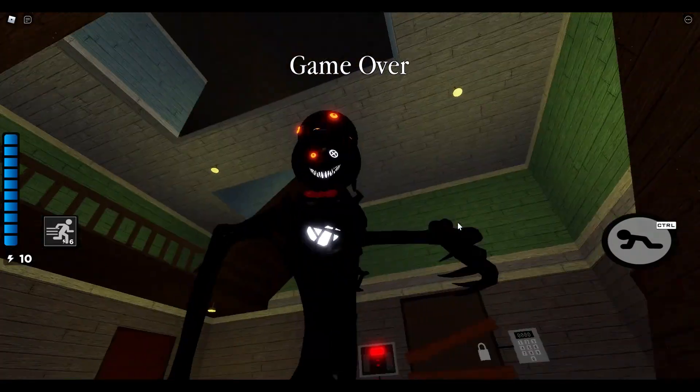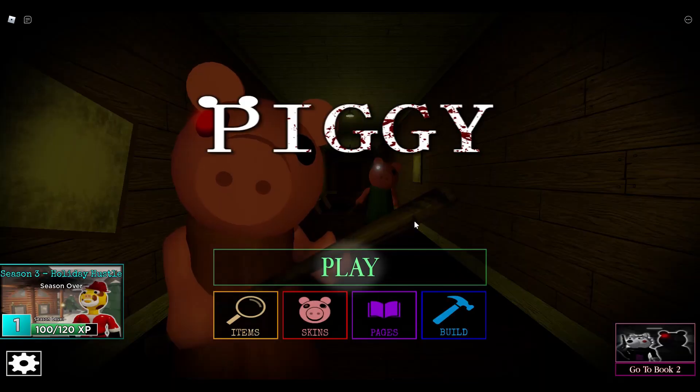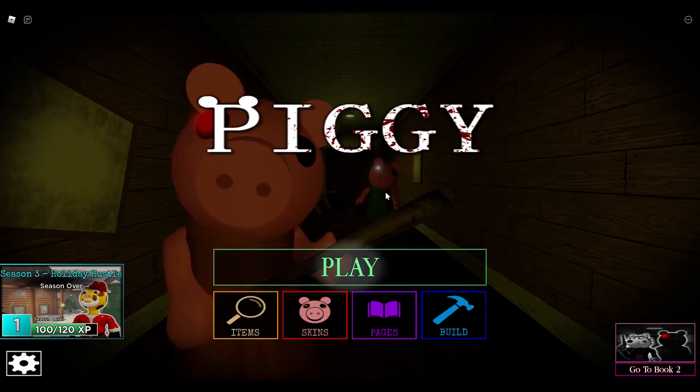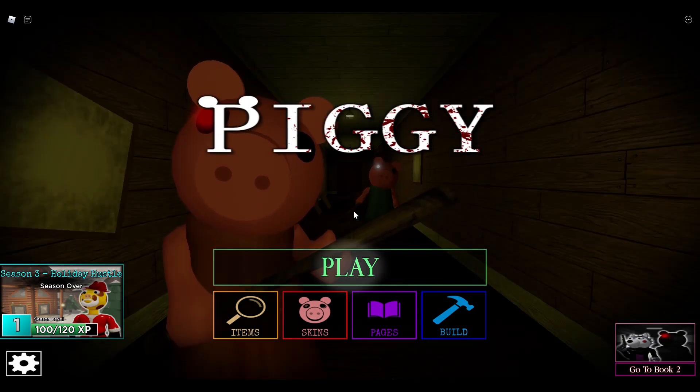Okay, here we go. Gertie, Gertie, Gertie, Gertie, Gertie! We got to see the return of Gertie — except Gertie's a literal 2D image. You can only see the front side and the back side of Gertie, and that's it.